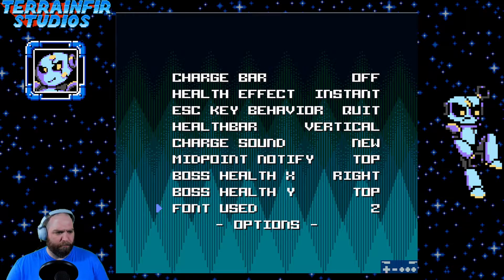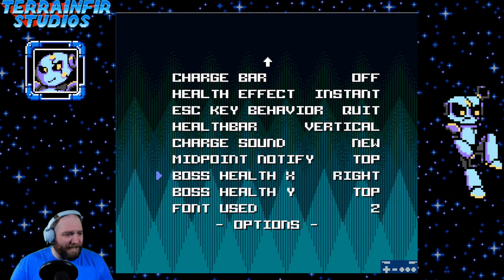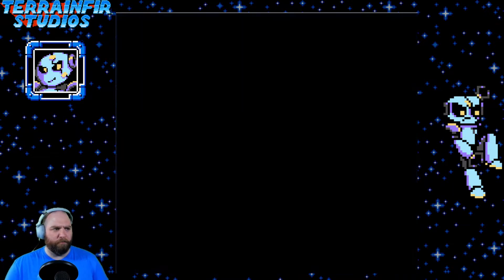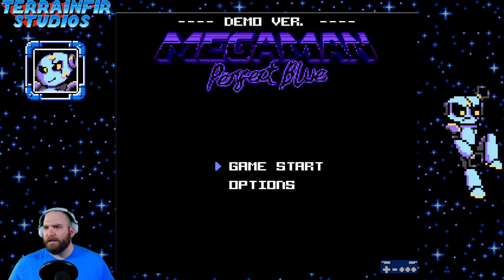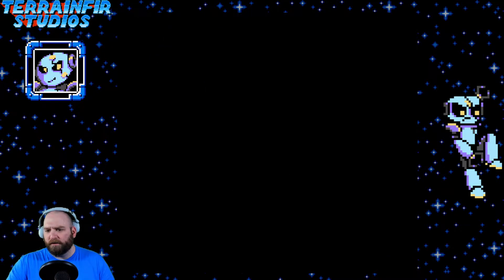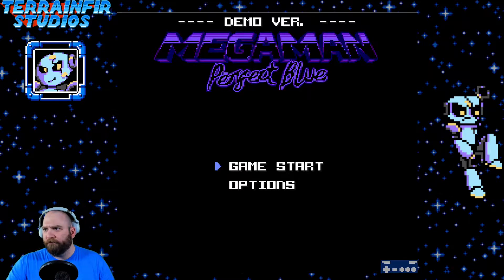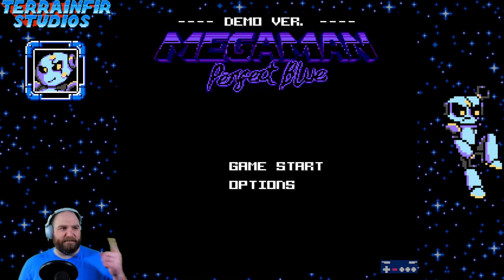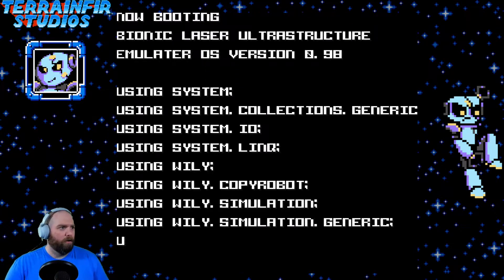There's a charge bar — I don't know what that is. Boss health, X-ray — oh my god, you can even change where the boss health is. Midpoint notify, charge sound new/old — there are so many options here! And then there's this display issue with two lines that's bothering me — I gotta fix this. There we go, okay, now we're good. Let's hop right into this — that was probably the longest intro ever.